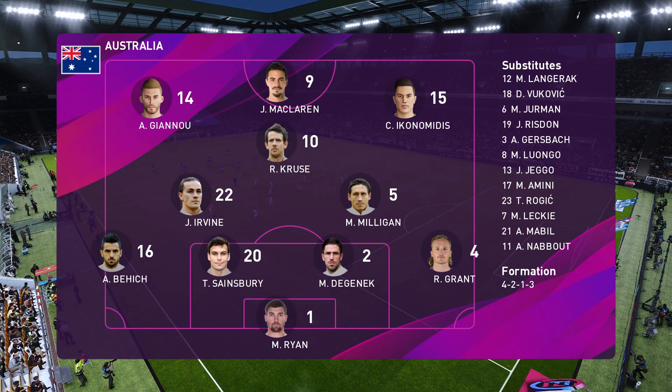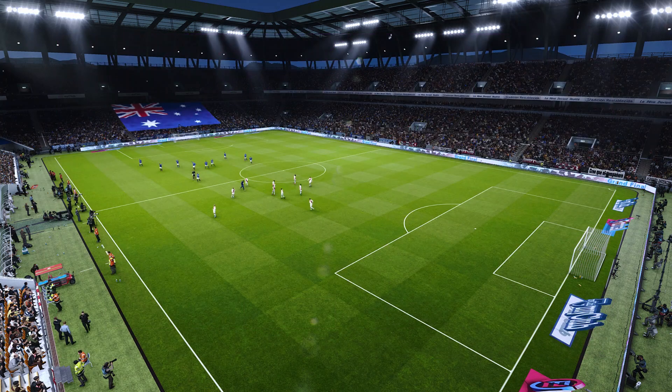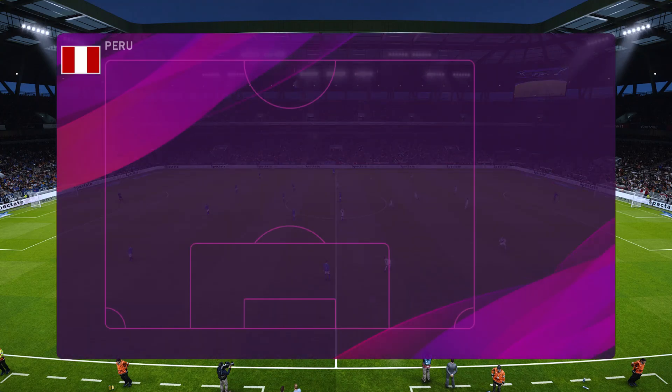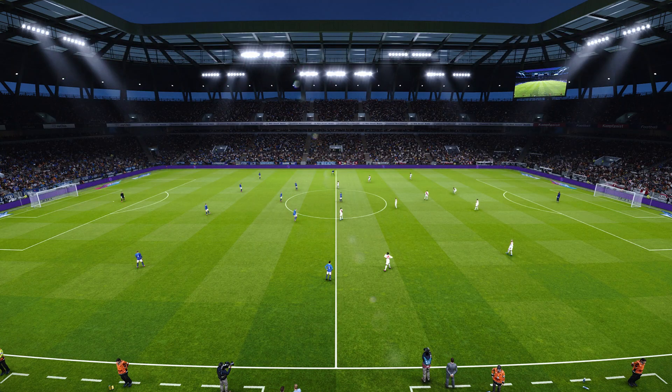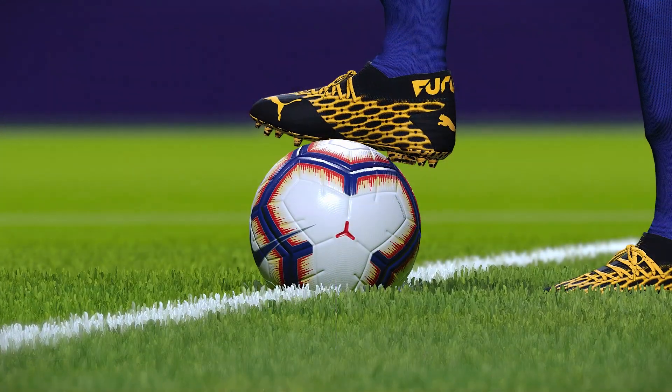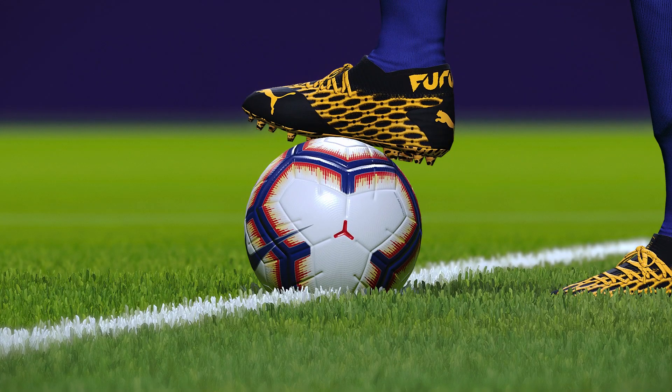Australia have chosen to go 4-3-3. How do you see it? The two wide players up front can make the system pretty much succeed or fail. They'll be quite flexible in their creative movement — they like to drift in, and at times they'll mix their game up and keep their width. And of course they're also expected to track any runs from opposition full-backs. So they've got quite hard-working jobs, but if they can gain a one-on-one advantage, they can dictate.